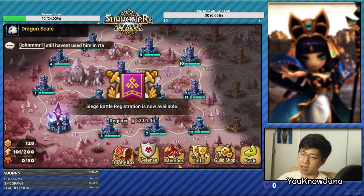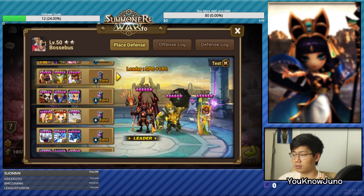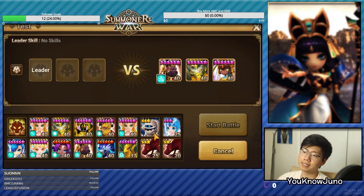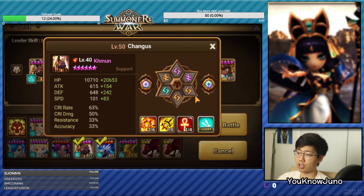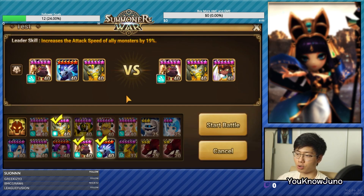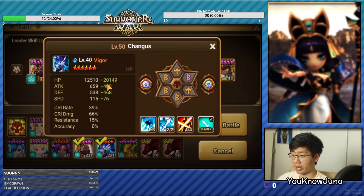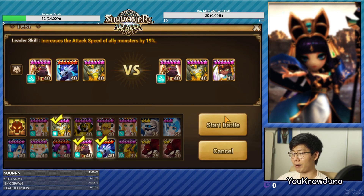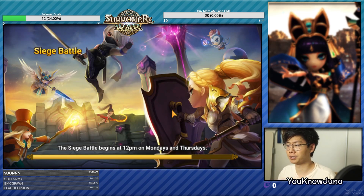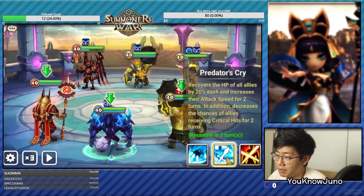Let's test these defenses out. We're going to take it into a guild maids defense. Let's see how it does - we're going to take in the Khmun Vigor Skogul. This Khmun is missing a lot of grinds, so even if it loses there's nothing to say because we're missing grinds and power-ups. We're also missing all the plus 15 on these runes and the grinds on the Skogul. These runes are not plus 15, so it could totally lose - that makes sense. But if it wins, then great.